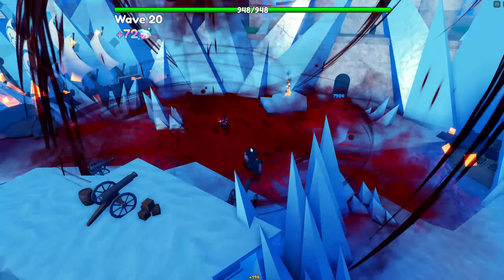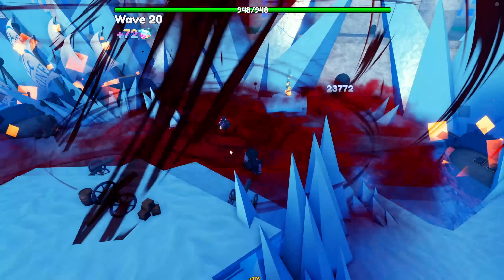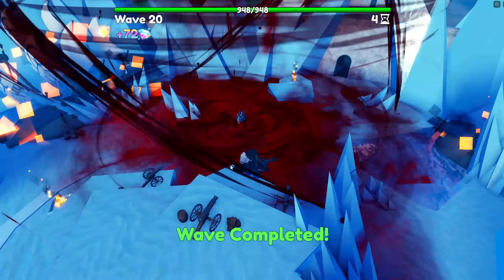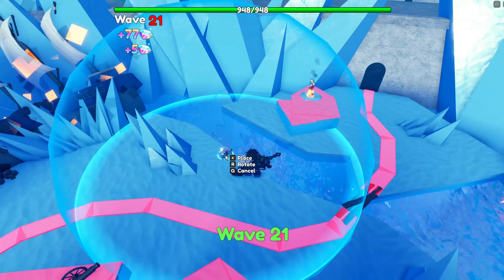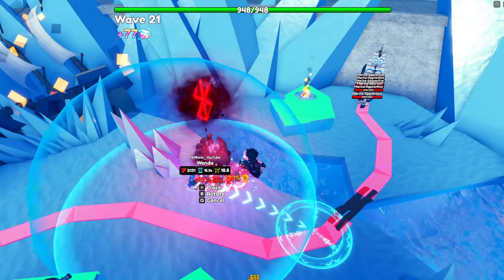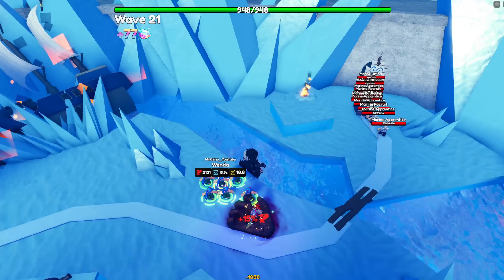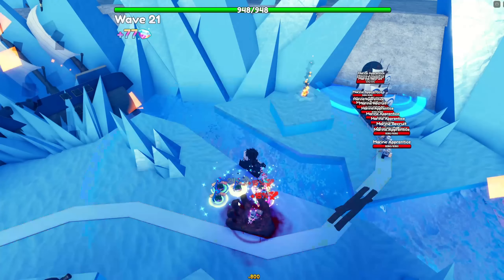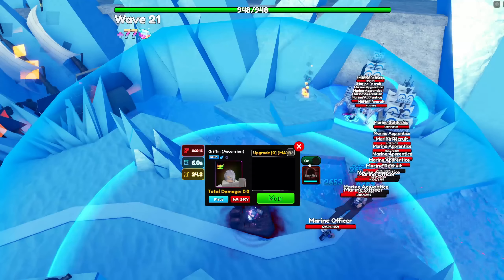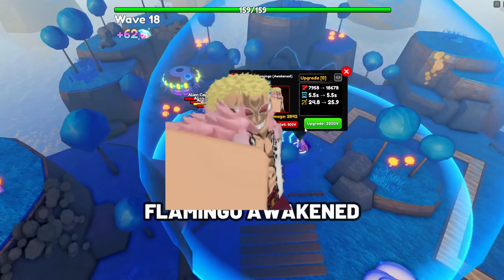If you sacrifice mythic, secret, legendary, epic, or rare units, Griffith Ascension becomes a full AOE DPS — the most overpowered unit in Anime Adventures, even better than DIO Over Heaven. Griffith has no cap on his damage, so getting his damage to 300+ before transforming is highly recommended. His full AOE and multi-hit make him great against shield enemies. His buff is based on the cost of maxed units, giving more percentage before his transform.